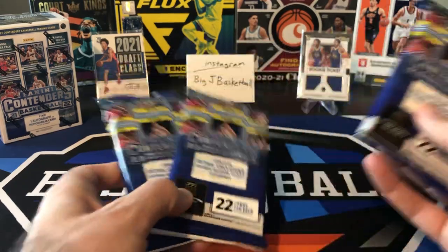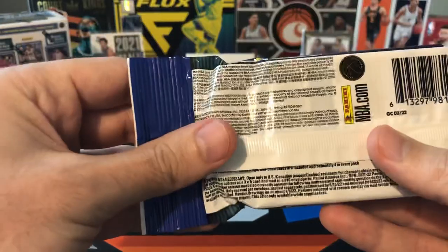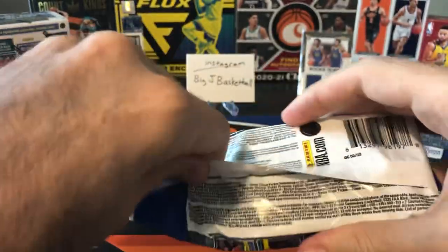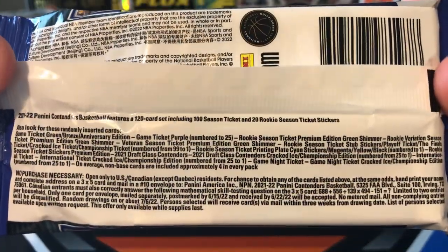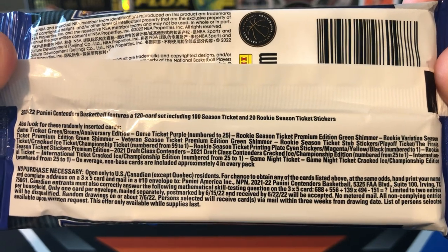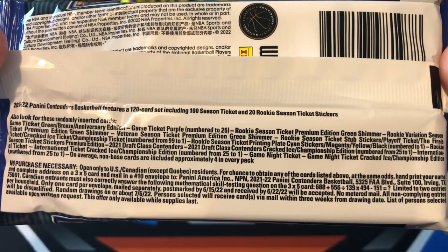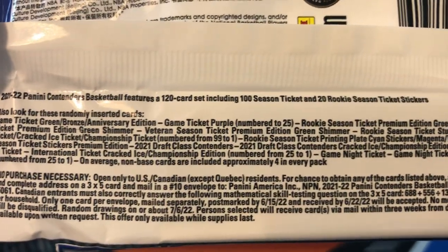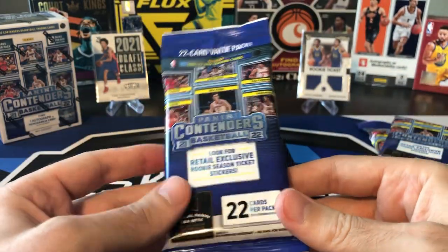So here are our three fat packs. Let's take a look — it might be hard to see. There's cracked ice in here, number 25, season ticket premium edition green shimmer, and a rookie variation season ticket green shimmer. So there's definitely good autographs and things like that here, but they're just super super tough to pull.